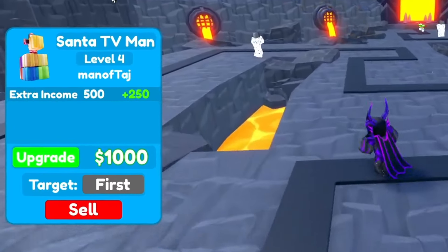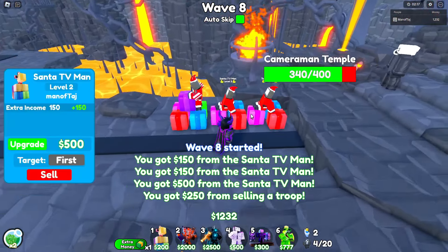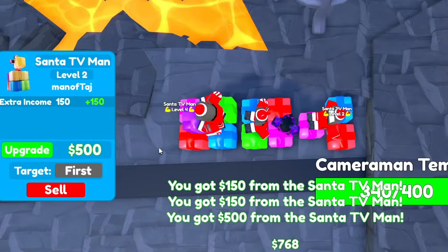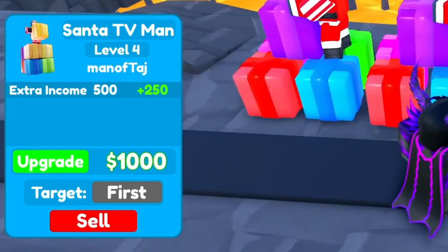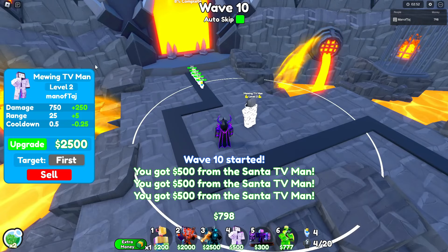On wave 7, upgrade it to level 4. You can also sell that Mewing because you don't need it anymore. On wave 8, upgrade another two to level 3. By wave 9, upgrade both of them to level 4. And by wave 10, get it to level 2.